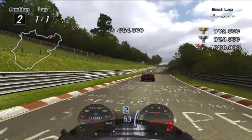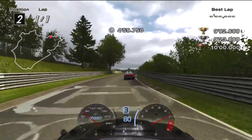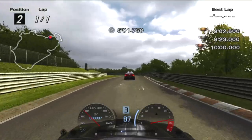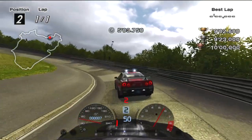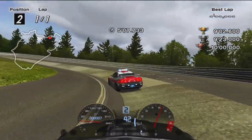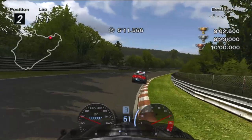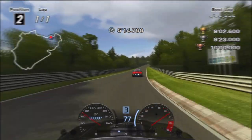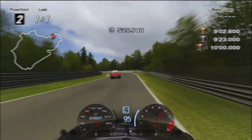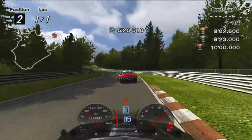Follow the pace car up to Carousel. Brake at the end of the shadows and stay on the rough section to maximize grip. Then follow the pace car through the tight fast uphill section. Brake at the start of the curb before the S-bend to exit fast and wide before Hohe Acht.